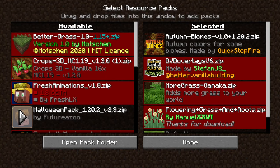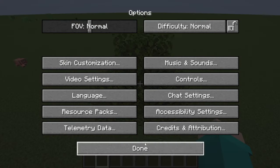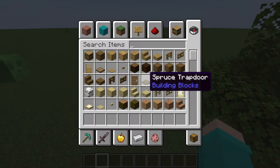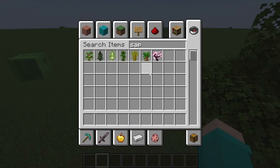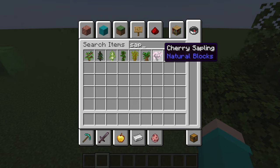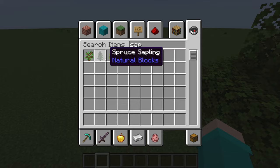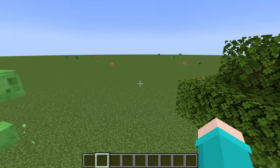Autumn Biomes is supposed to make everything more autumn-y - at least trees and leaves. It changes everything but spruce, cherry trees probably, and maybe jungle. All I know is spruce right now doesn't change.